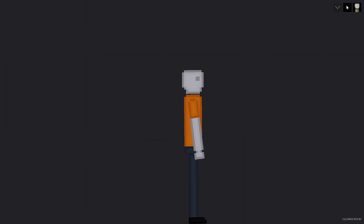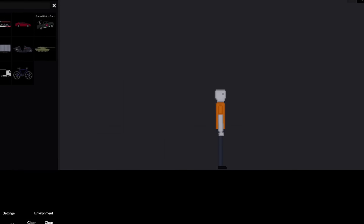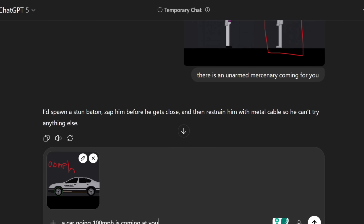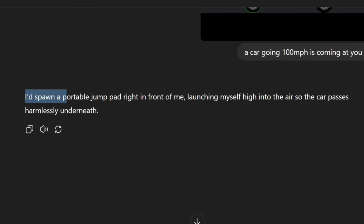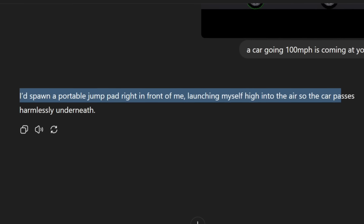Scenario four — no more messing around. I spawn a speeding car a little ways back so it can get some speed up, then send it straight at the AI. If the car makes impact the AI will die. Back on ChatGPT with the prompt, the AI says it'll spawn a portable jump pad right in front of itself, launching high into the air so the car passes harmlessly underneath.